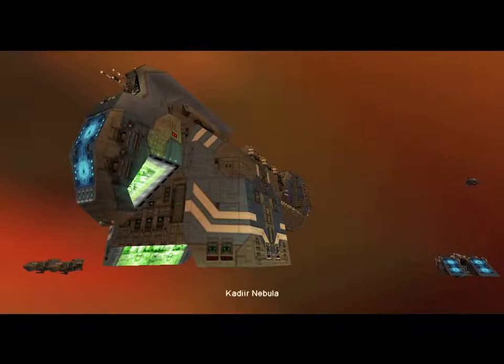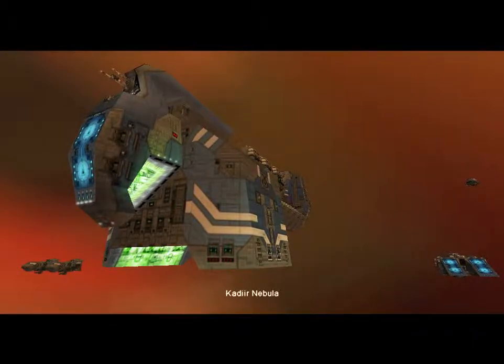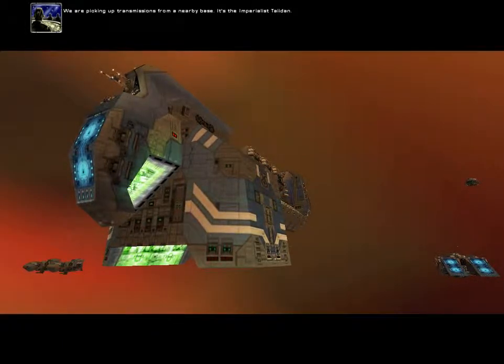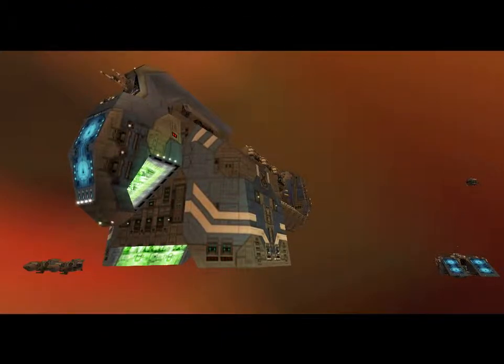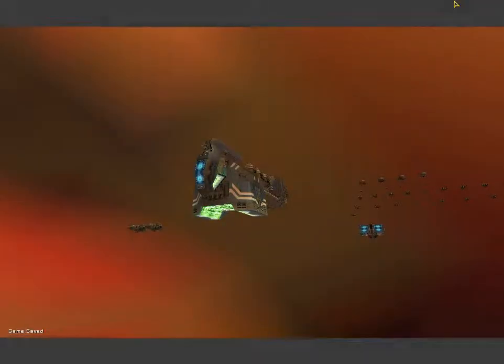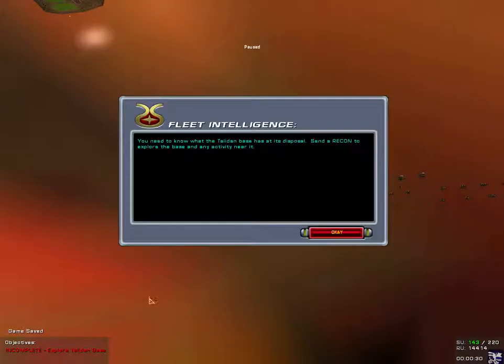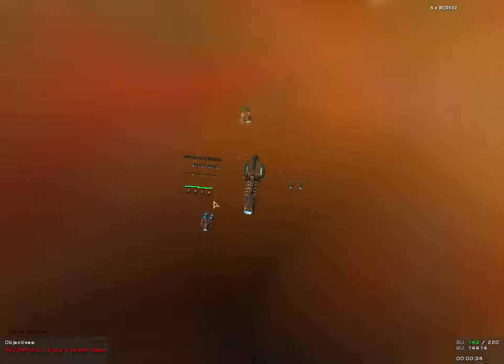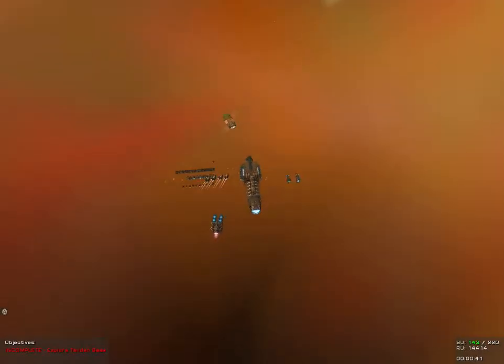Alright, the Qadir Nebula. We are picking up transmissions from a nearby base — it's the Imperialist Taitan. We need more info on the Imperialist base and what kind of firepower they have on hand. Recon the origin point of the transmissions. Right, explore the Taitan base — send a recon to explore the base and the activity in it. I can do that.